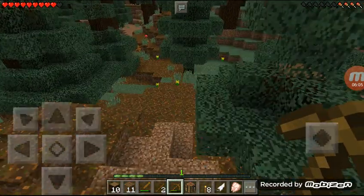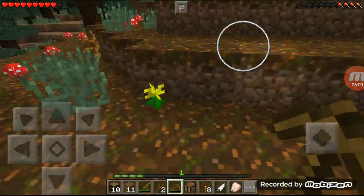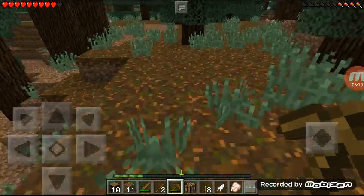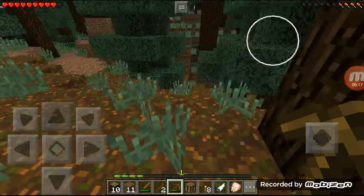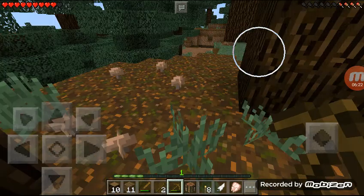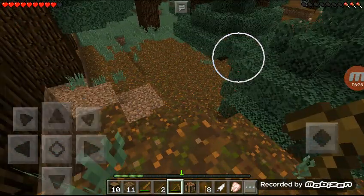Before sunset we need to find food. See the chicken nugget-kind of thing at the top right? That's your hunger bar — you need to keep it full. And at the top left are your hearts, and they need to stay full or you die.